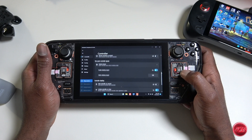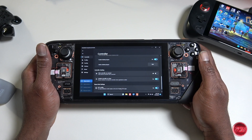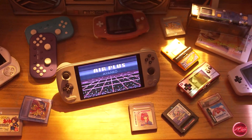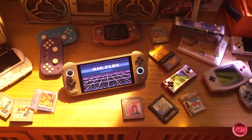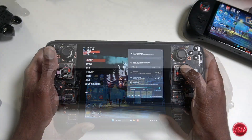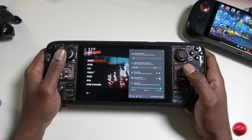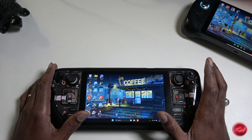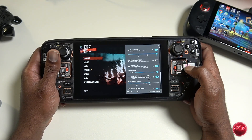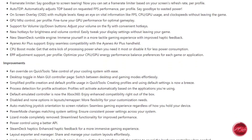A new Steam Deck rumble engine has been added so you can immerse yourself in a more tactile gaming experience with improved haptic feedback. For AYANEO gamers, there is now support for the AYANEO Air Plus, so you can use Handheld Companion instead of iSplace. There's also a new CPU boost mode for extra processing power when you need it, or you can disable it to reduce power consumption. You can now also optimize CPU/GPU energy performance balance preferences per game or application.